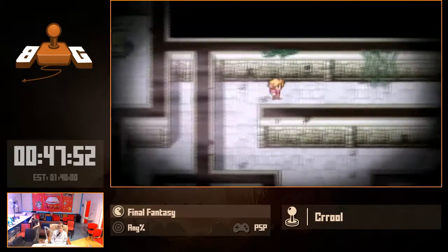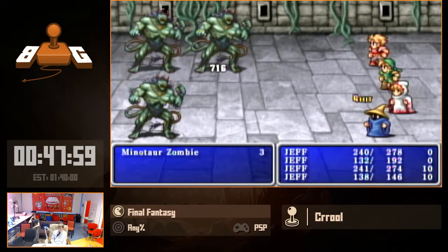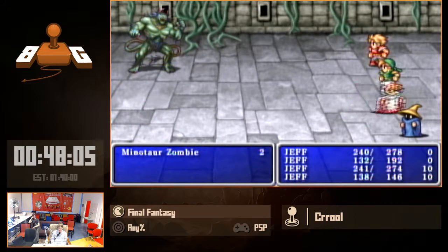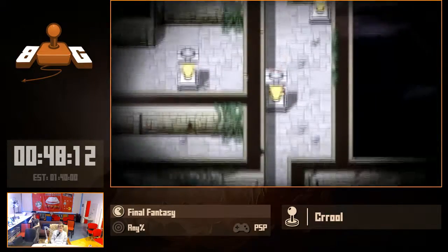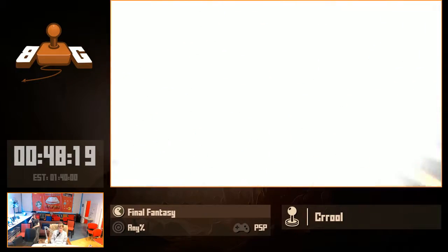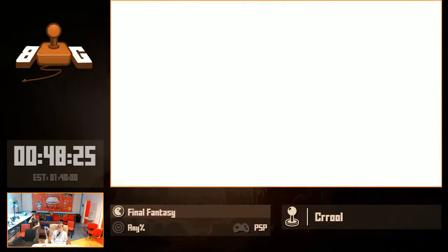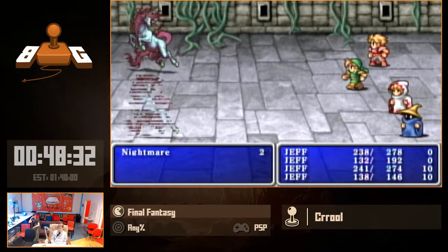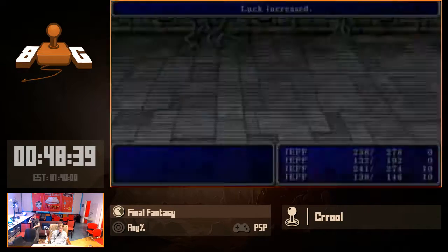This is the class upgrade. We talked to Bahamut, we show him the rat's tail, and as our reward for proving our worth, he gives us the class upgrade. Now we're no longer the thief, warrior, white mage, and black mage — we just transformed into a white wizard, black wizard, knight, and ninja. The stat upgrade is very, very useful. But as a wizard, I can learn Teleport, which I can't as a mage, and that Teleport spell is gonna come in very handy in one of the upcoming dungeons.